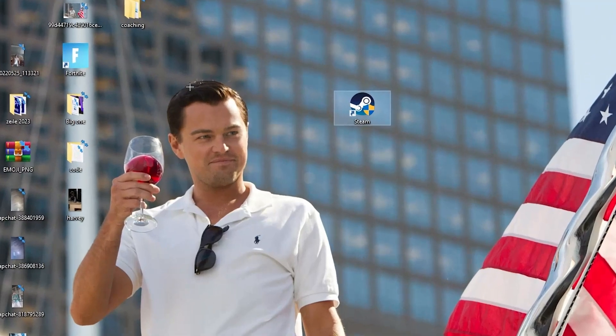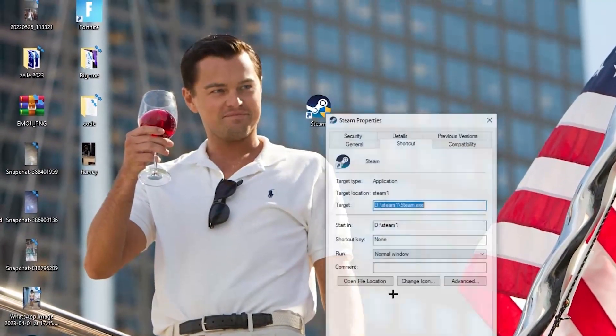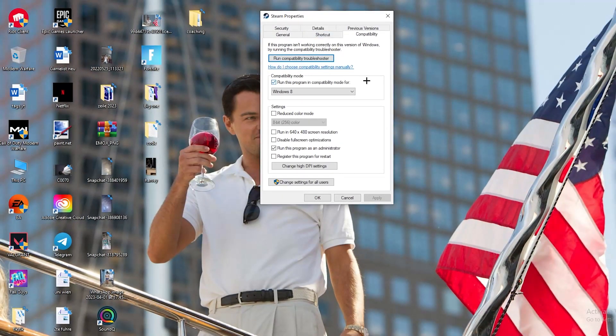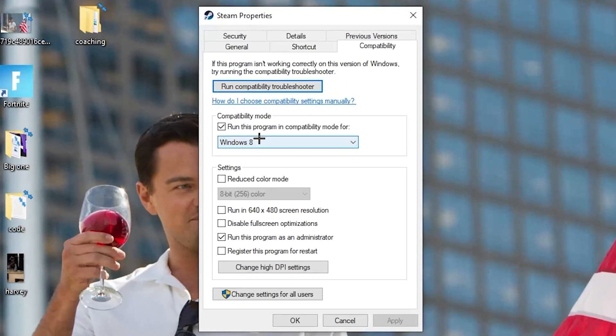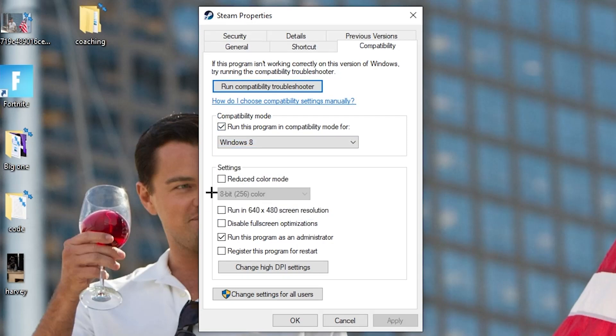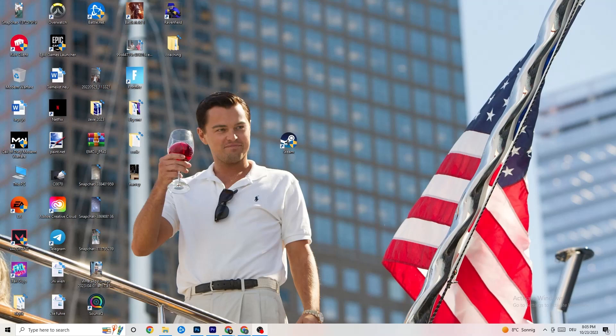If that doesn't work, right-click the launcher shortcut again, go down to Properties at the very bottom, and left-click it. Navigate to the Compatibility tab. Enable 'Run this program in compatibility mode' and select the latest Windows version you have. Disable 'Reduce color mode', disable 'Run in 640x480 screen resolution', disable 'Full screen optimizations', and enable 'Run this program as an administrator'. Afterwards hit Apply and OK.